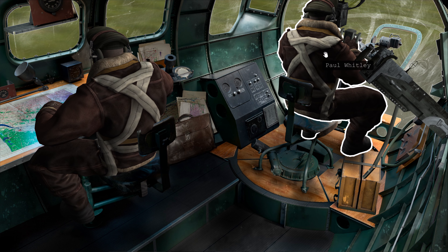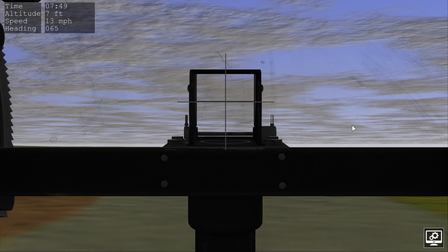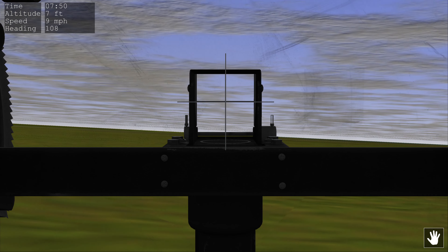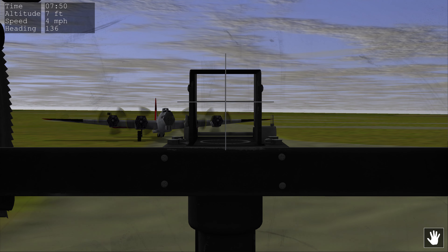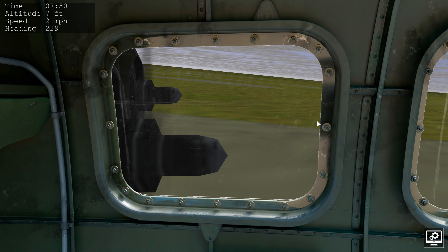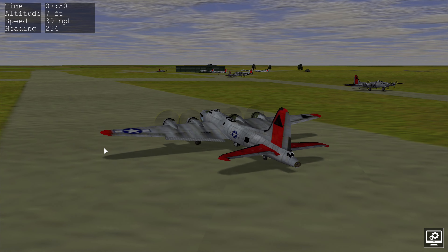While we're taxiing, let's tour the plane. My bombardier is currently on the front gunner position — his instruments show the number of rounds he's got. I can go to his action view, take over in manual mode, turn and shoot his little front gun, then press M again to hand back control to the AI. We've got our navigator, whose action view shows his radio, and we can see the engines through his window.